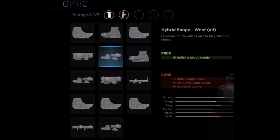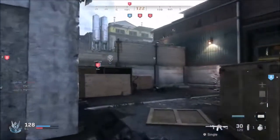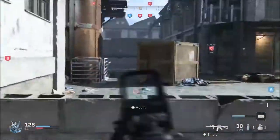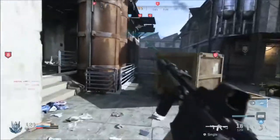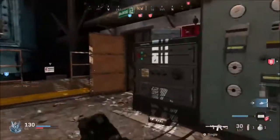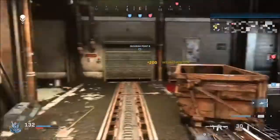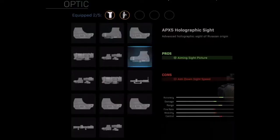For the Hybrid Scope West Alt, the pro is reflex and scout toggle. There are three cons: optic toggle speed, aim down sight speed, and idle sway control are all reduced. The sixth optic is the APX5 Holographic Sight — an advanced holographic sight of Russian origin. The pro is aiming sight picture and the con is aim down sight speed reduced.